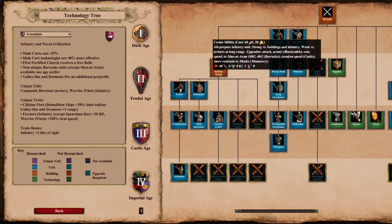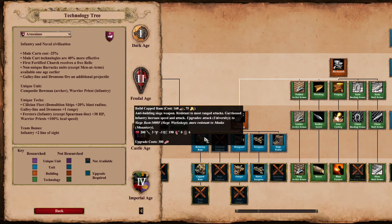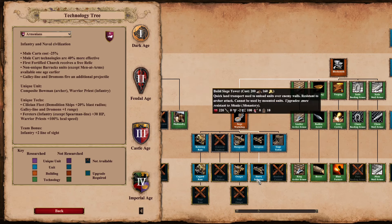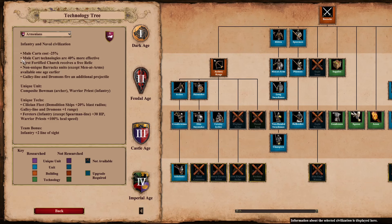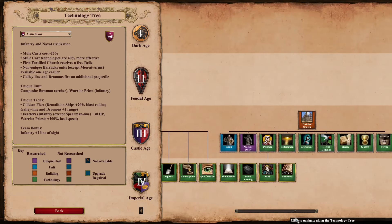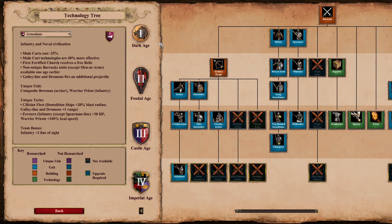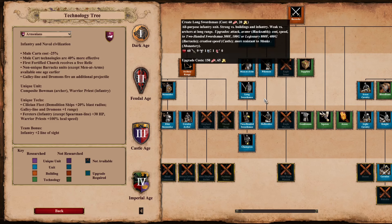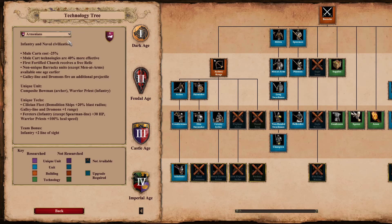Armenians have a few different things — you could say they have the worst siege in the game, arguably alongside Huns. They have no siege ram, no siege onager, no bombard cannon, and no siege engineer. It's the same tech tree as Magyars, but Magyars at least get siege engineers. Armenians also have the most unique and pseudo-unique things in the game with two unique units and two unique buildings. They also have the most stuff available an age earlier: spearmen, long swordsmen, pikemen, halberdier, two-handed swordsmen, and champion, all available an age earlier.